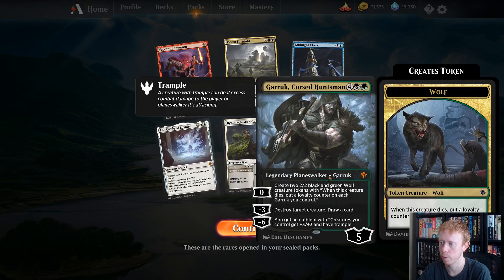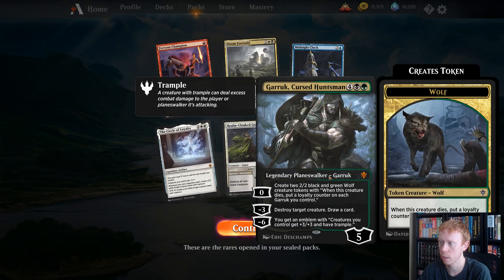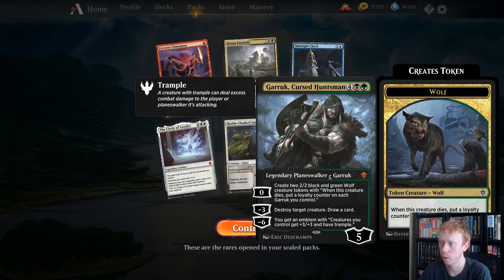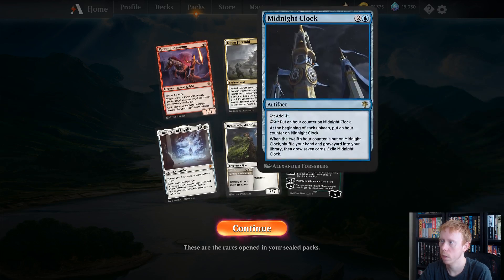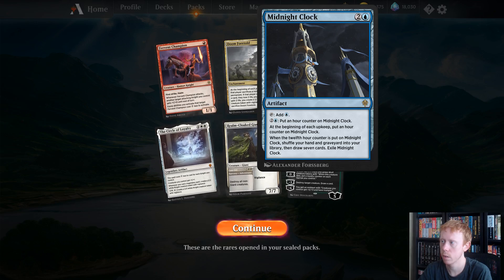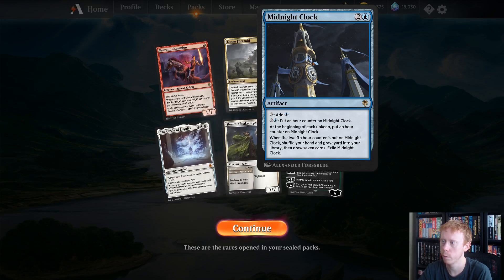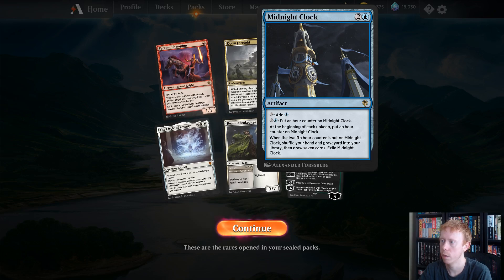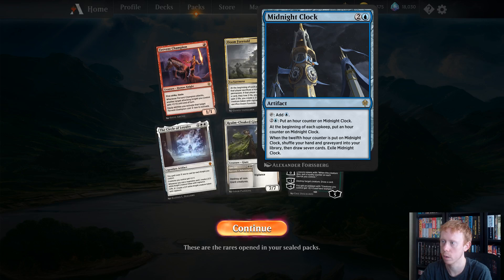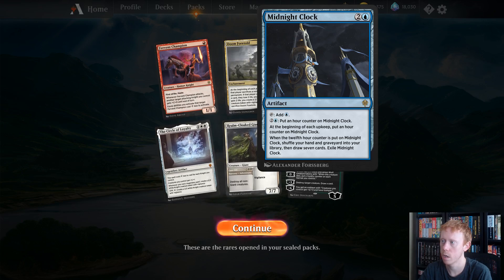And we can pay four mana to create a 2-2 White Knight, so it's great card advantage. Garruk is just an amazing card — it just wins games. If you can play it, you can destroy creatures, draw a card, and just keep creating 2-2 Wolf Creature Tokens. Midnight Clock taps for mana, we can put an hour counter on it, and at the beginning of each upkeep we put an hour counter. When the 12th counter is put on it, we shuffle our hand and graveyard into our library and draw seven cards — a lot of card advantage.